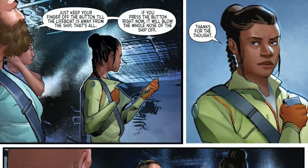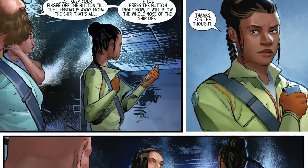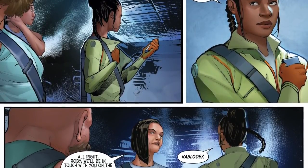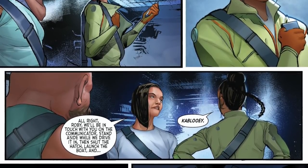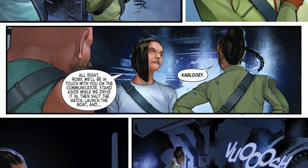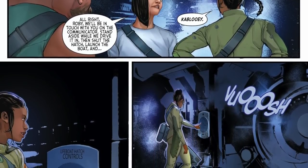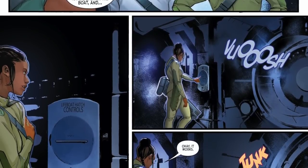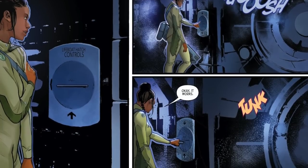As the crew gather around ready to bait the xenomorph, Hunter pipes up: 'Just keep your finger off the button till the lifeboat is away from the ship. If you press the button right now it'll blow the whole nose off the ship.' 'Thanks for the thought, Hunter,' Roby responds. 'All right Roby, we'll be in touch on the communicator — stand aside while we drive it in, then shut the hatch, launch the boat, and kablooey.' Roby knows the drill: the plan is set — lure the xenomorph into the lifeboat and blow it up.